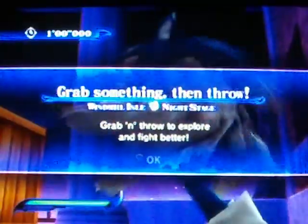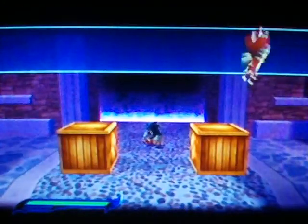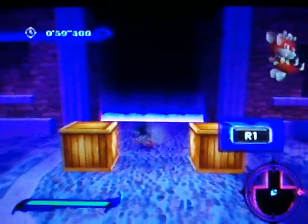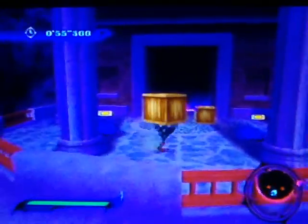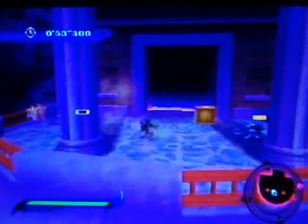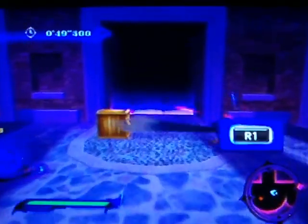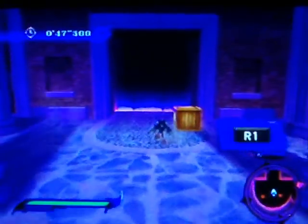Pretty easy - grabbing and throwing basically. Just grab with R, hold it, and then press X to throw. Bring it up to throw it. Die!